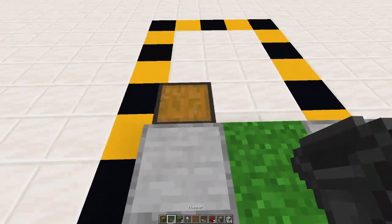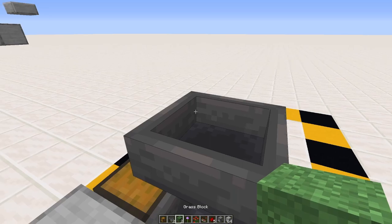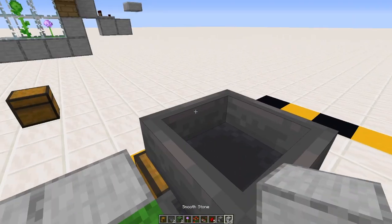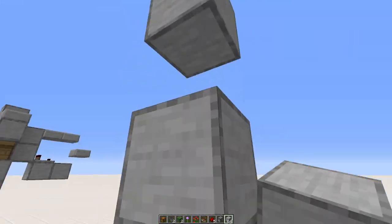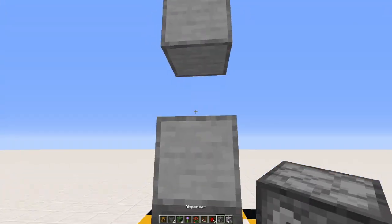Put a chest diagonally from that with a hopper facing into it, and then a hopper down. Right here is where you're going to put your beehive, but don't put it down yet because the bees will just fly out. Put a temporary block in there first.